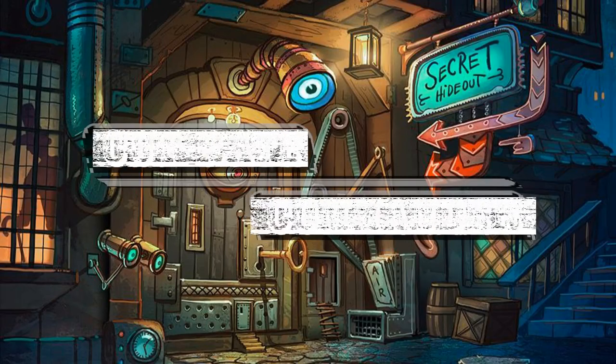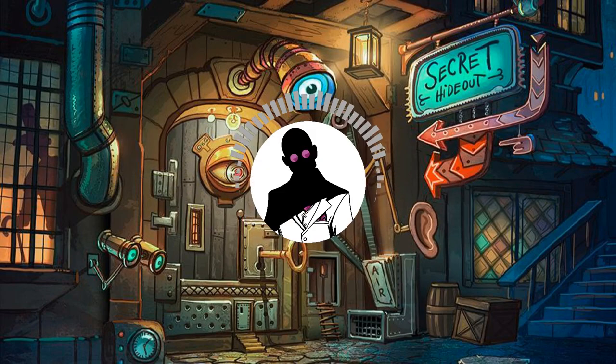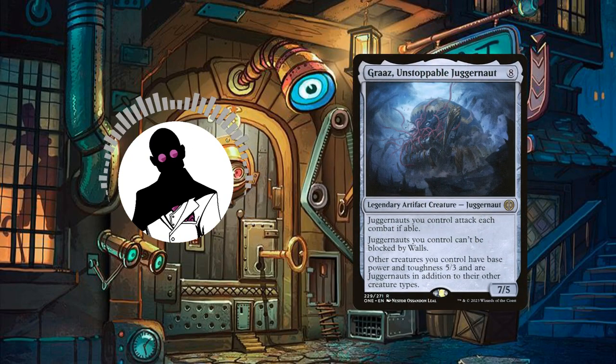Hello everyone and welcome to another episode of Cutrate Commander, the series where we take a look at low price commanders and make budget decks with them. My name is Grazit and today we'll be looking at a build featuring the last of the levelers, Graz Unstoppable Juggernaut.